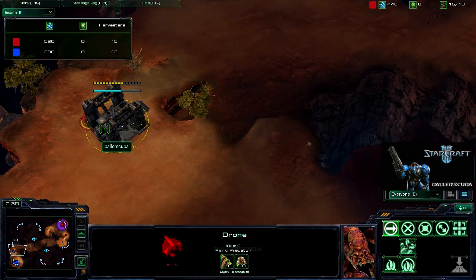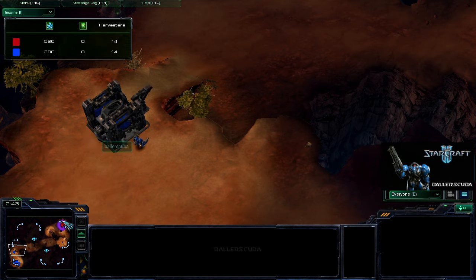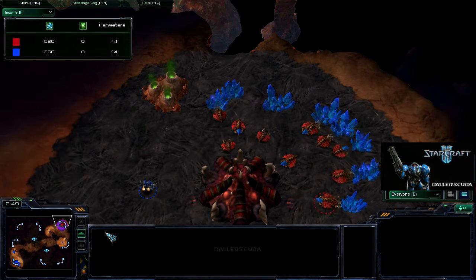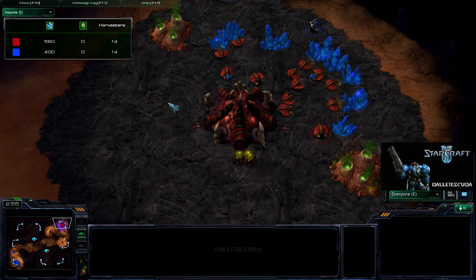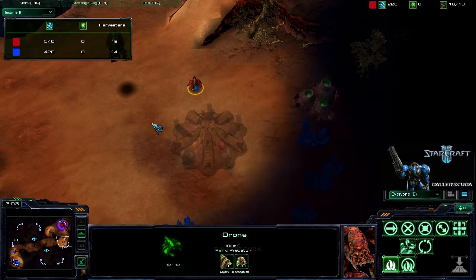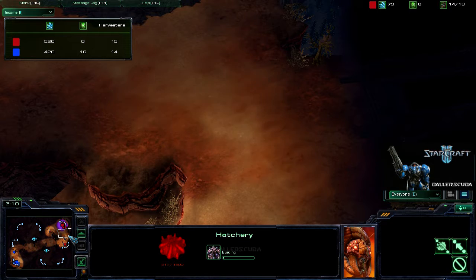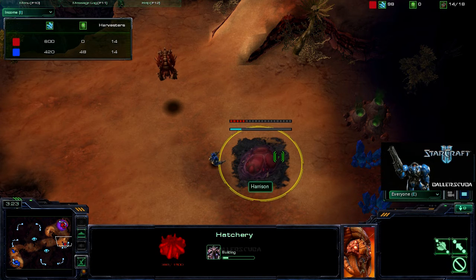Looks like he is going for the Barracks instead now. And I am able to finish him off while I do make it to his base and see — really got nothing. But of course, once my SCV is inside his base, he sends another Drone out to do the Hatchery. So even though I came here in time to prevent it, me going inside and getting greedy with scouting allowed him to get that fast expansion.